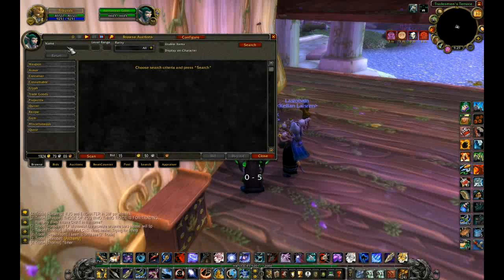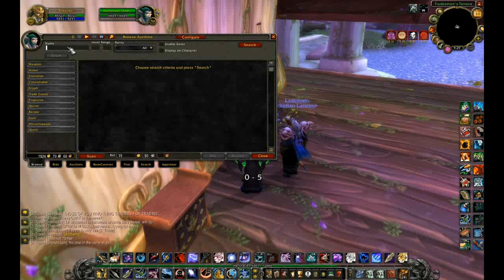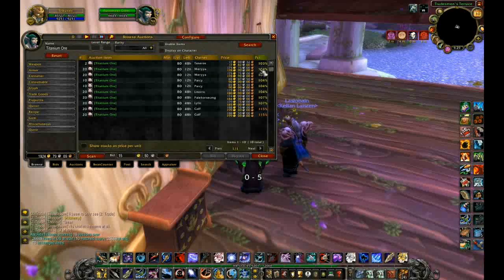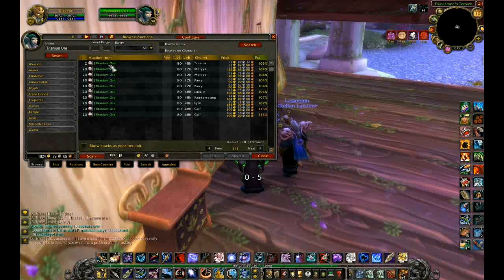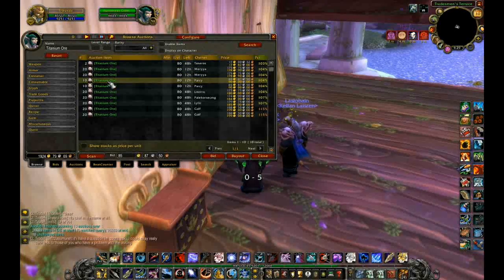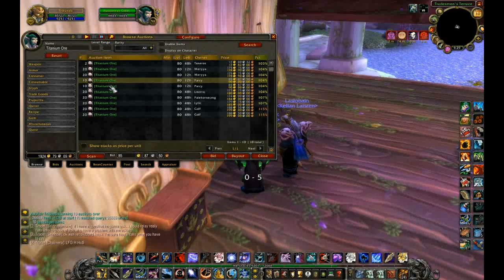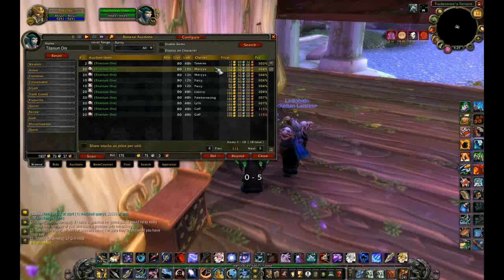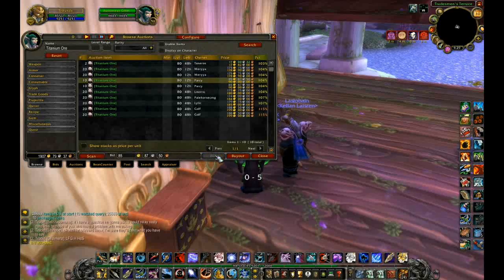Jewelcrafting, since it came out on my server at least, has put an interesting spin on the Auction House. Raw ores will sell for more than smelted bars — so Saronite ore will cost more than a Saronite bar, which doesn't make too much sense, but it does if you have Jewelcrafters. And here are the titanium ores — they're about 8 to 9 gold per ore, usually around 120 gold a stack. People have already anticipated they're going to go higher in price and have started buying them out and hoarding them, so there's a lot more demand than there is supply.